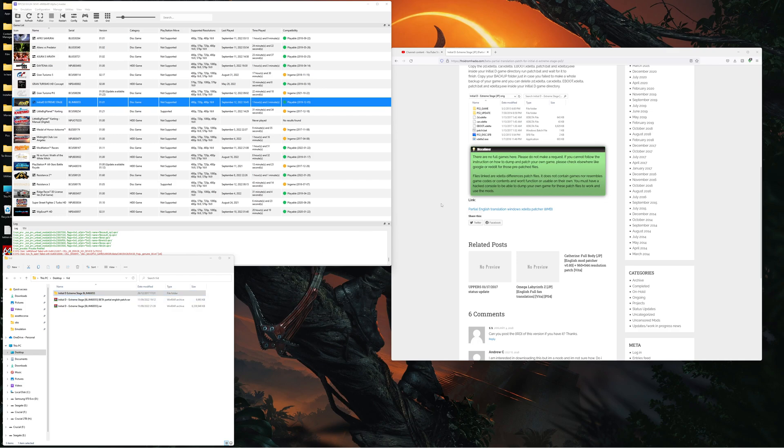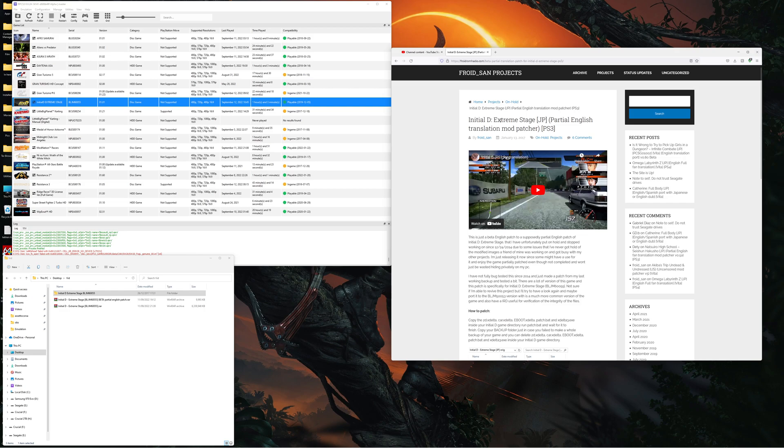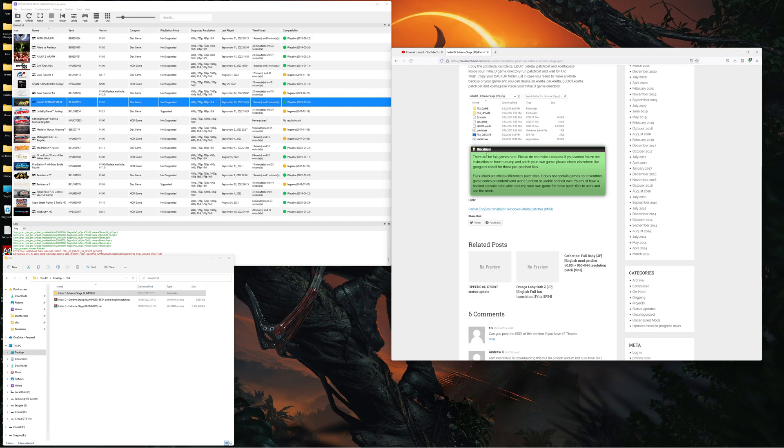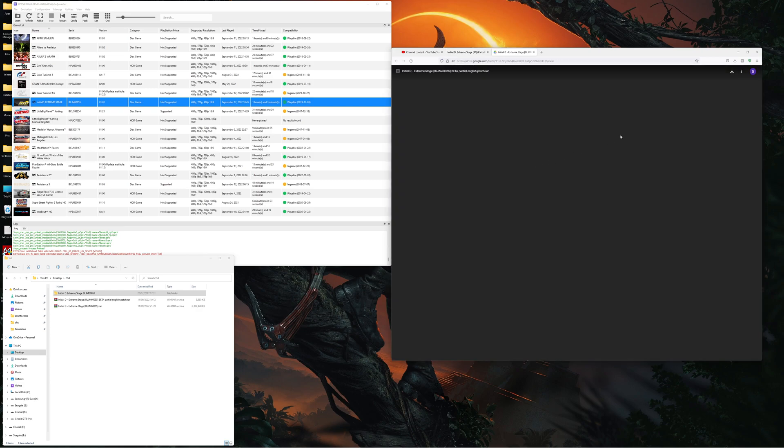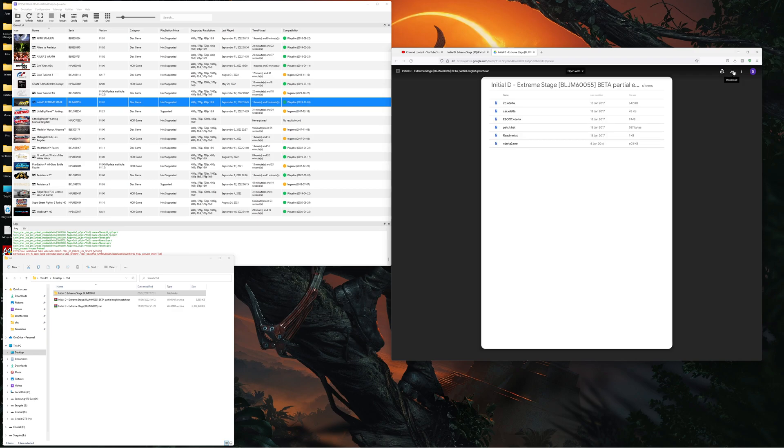I've put a link in the description which will bring you to the patch page. You're going to want to scroll down to 'Partial English Translation - Windows xdelta patcher', click it, and then click to download.